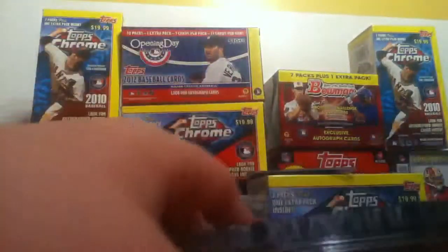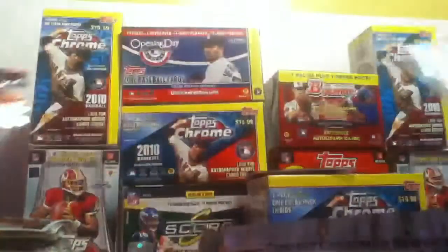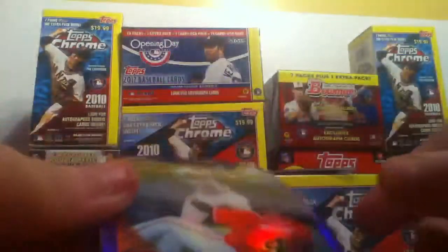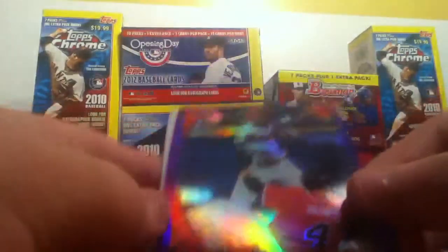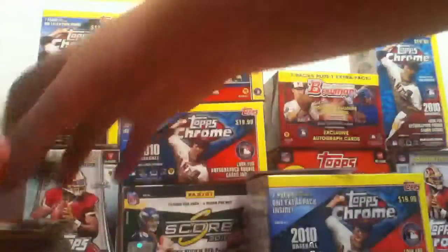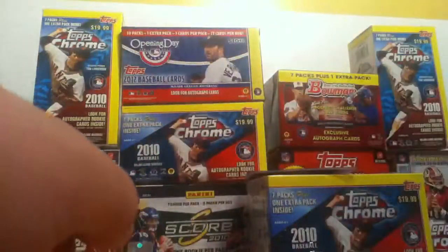Alright — ow, popped my arm again. We are through five packs in this box. Here's pack six. Ramos Ramirez, purple, Jimmy Rollins — that's nice because he's throwing out a Brave. Numbered 410 of 599. Mike Leake and Dan Heron. That's a nice little Mike Leake rookie. I'd say the hit of the pack right there would be the Jimmy Rollins.